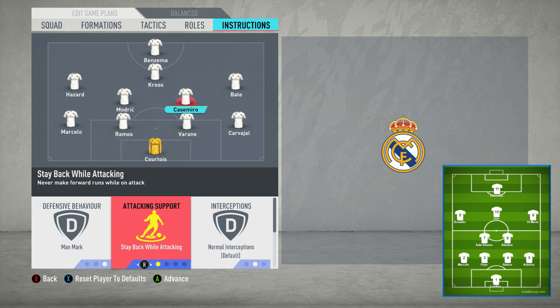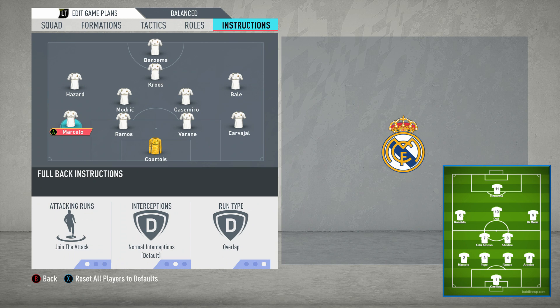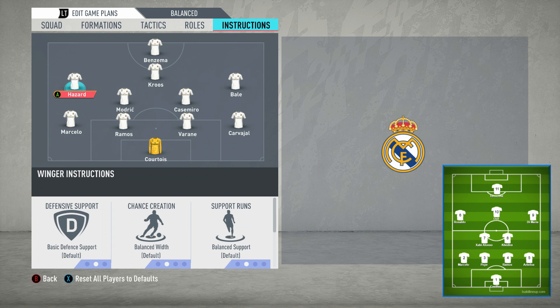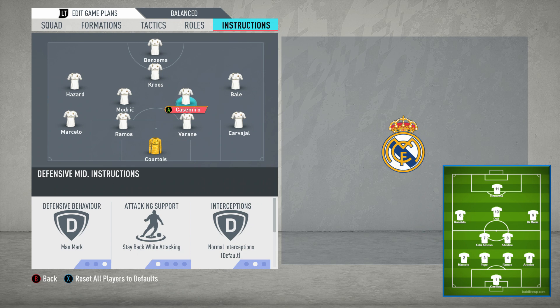Keep them on stay back while attacking. If you find they're still going forward, you can have them drop between defenders — at least one of them — and that can help as well. They will definitely stay back then. In terms of defensive positions, you want both of these to cover the centre. The reason is you're going to have one full back staying back, and the wingers come back on defence too, giving you more protection on the wings.